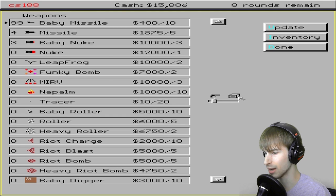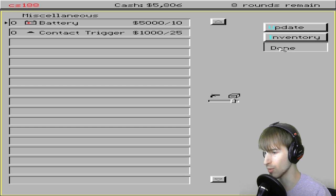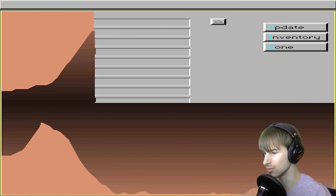Now I'm back in the store, and I'm going to buy some shields for myself. Actually, I don't have enough for shields. Merchandise doesn't appear here if you can't afford it, so I'm not able to get any shields yet. But I can get a parachute, I think I will get a parachute. All right, let's just go on to the next round. There are eight rounds remaining. Wow, I got to speed through this.